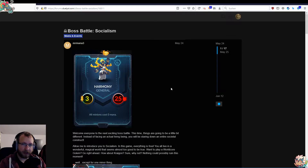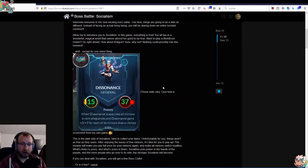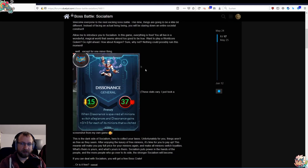Harmony is a very interesting boss. It's a 3/25, which has the crazy ability that all minions cost zero mana — your minions and their minions. But that's not all. You also start with Velocis and a Chimera, two very big, strong, and dangerous minions. But when you kill Harmony, Dissonance spawns via chest frenzy, and when Dissonance spawns, all minions switch allegiances and Dissonance gains plus three, plus three for each minion that switches sides.